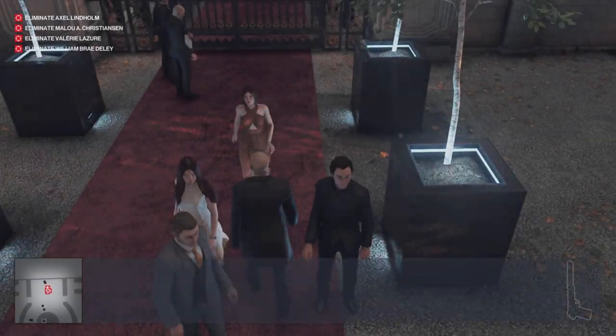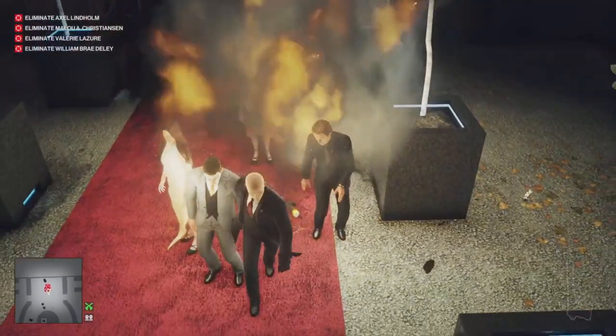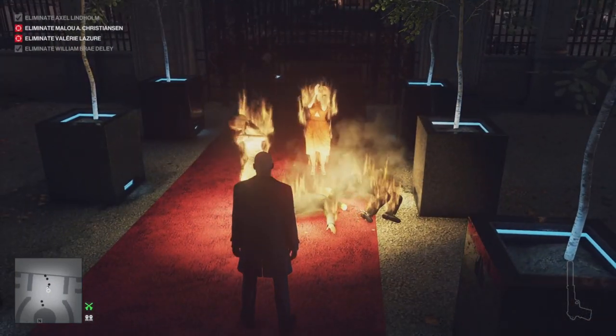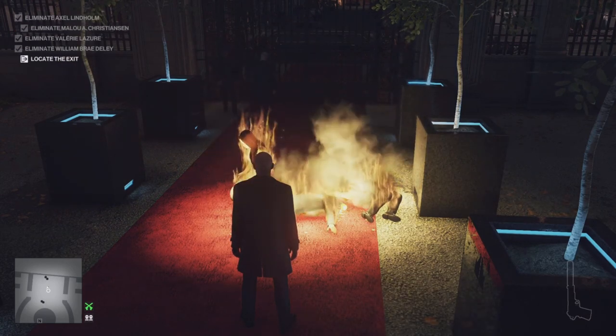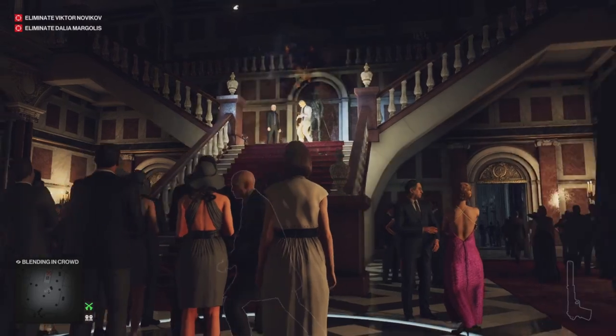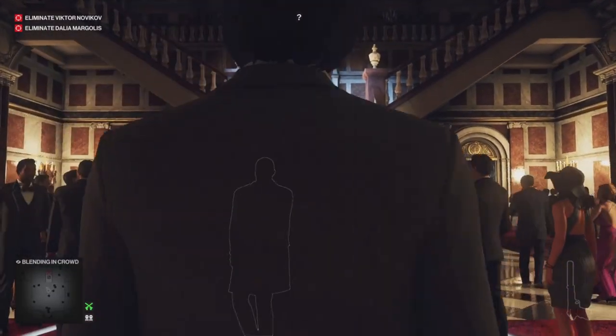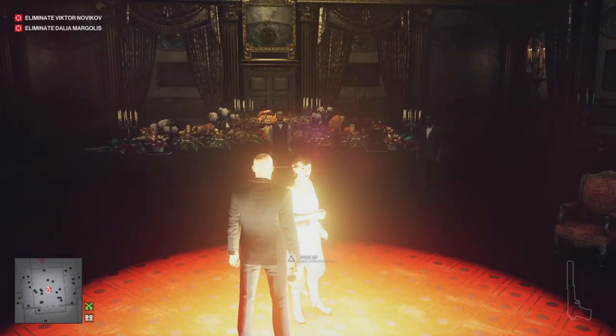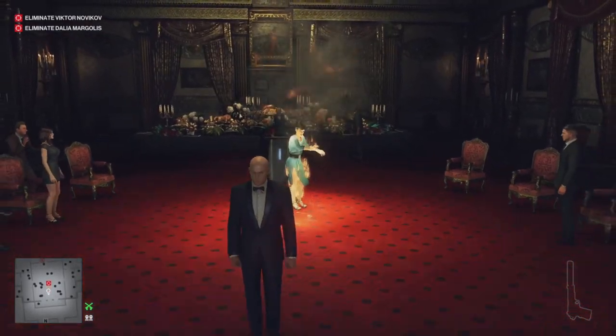And if you thought the lethal device would be the most overpowered item, let me introduce you to the Molotov Cocktail. You'd think throwing a burning bottle would raise some suspicion, but not in this universe. It can be thrown or dropped at any target and you'll never lose Silent Assassin.